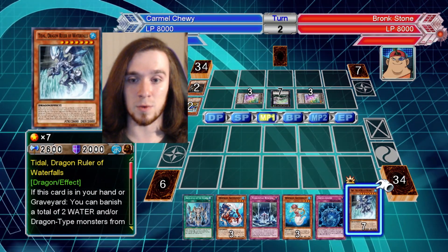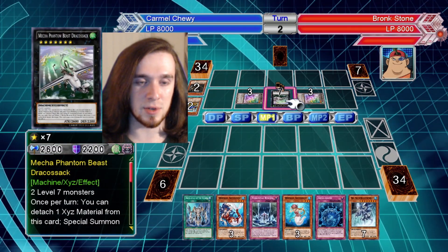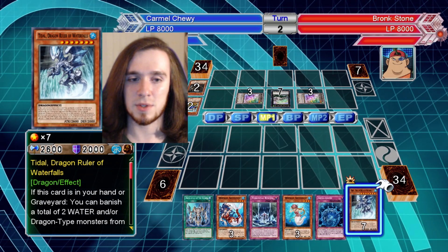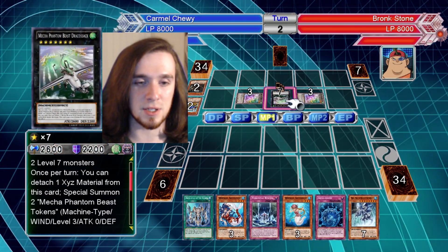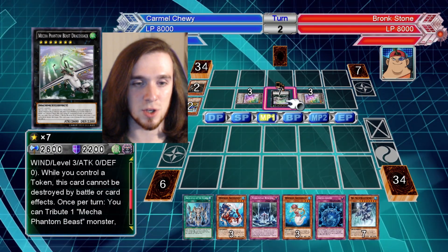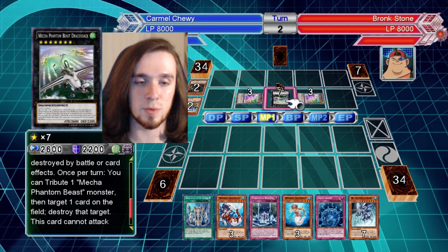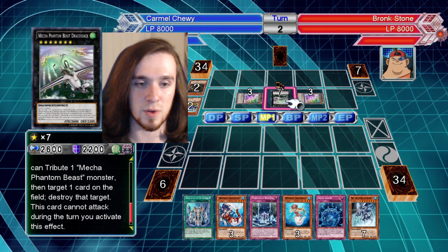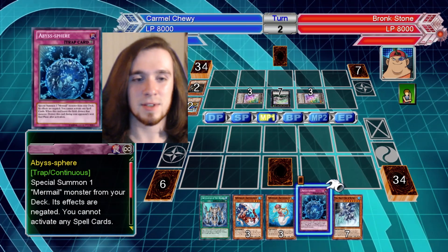Guess who also has a Dragon Ruler. Do you have an effect that will deal with him? Once per turn, you can detach materials and special summon some entombed mecha beasts. While you control a token, this card cannot be destroyed by battle or card effects. Once per turn, you can target one card on the field and destroy the target.